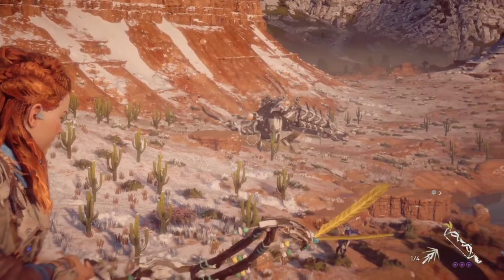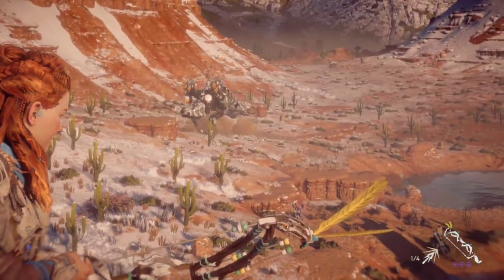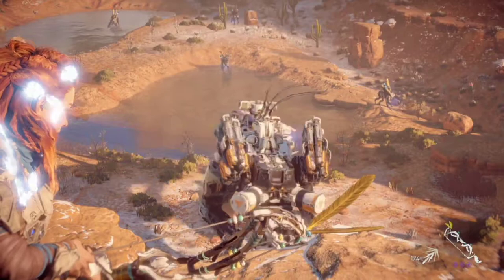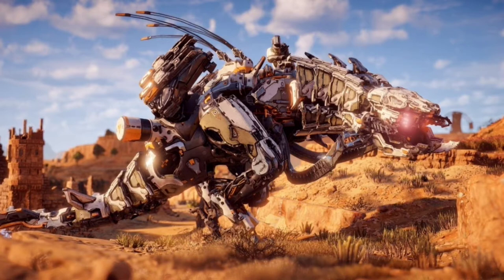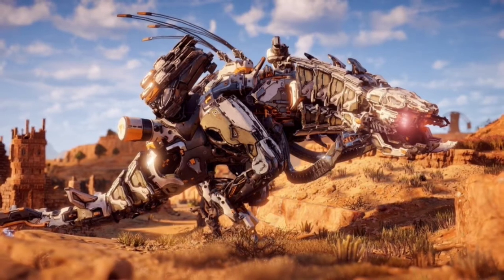Like most large machines, Thunderjaws are usually found alone, or sometimes in pairs patrolling the area of their respective site. Their heavy footsteps serve as an early warning to anyone wandering too close.